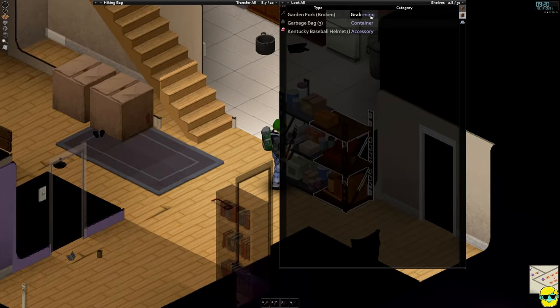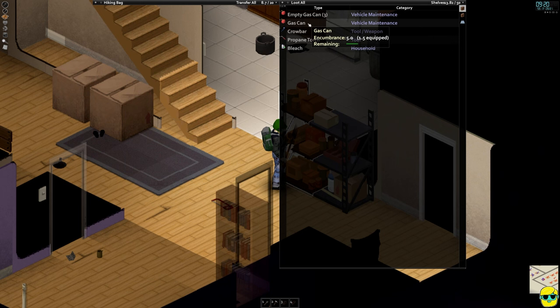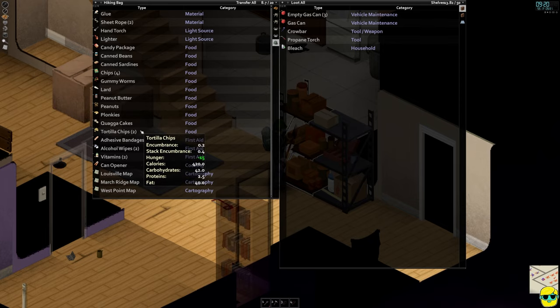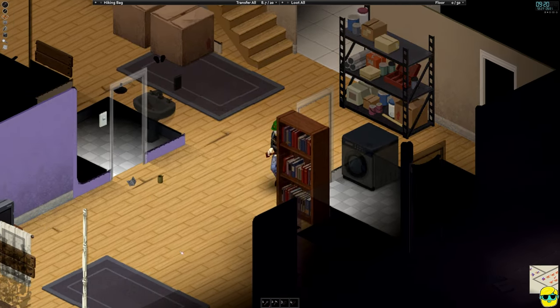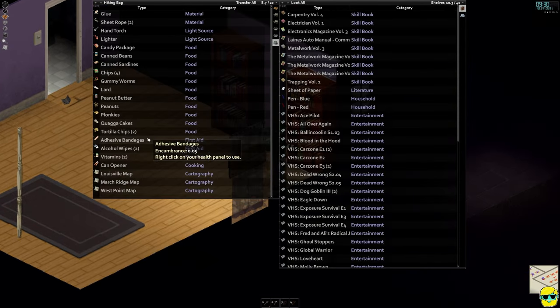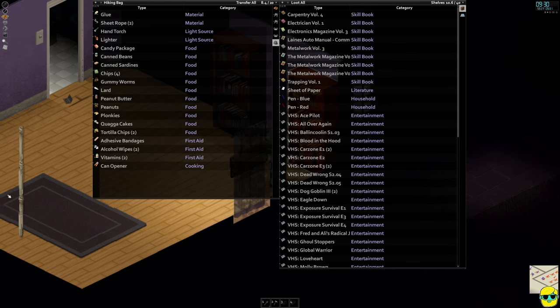On this, we have a broken garden fork, a bunch of garbage bags to make another rain collector, and a bunch of gas cans. We have this full gas can, which I could take with me if I wanted to hotwire a car somewhere and then pour in the gas. That's certainly an option. I'm going to take these maps and dump them over here — don't need to carry them.